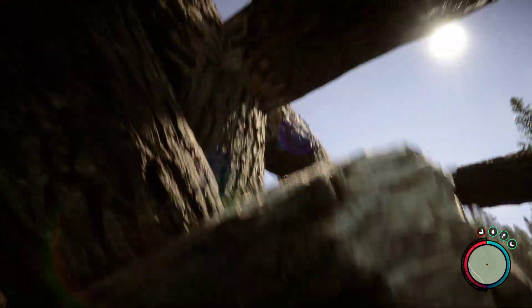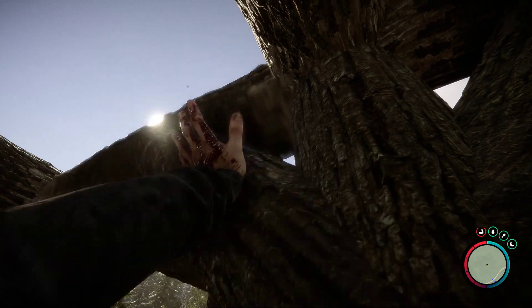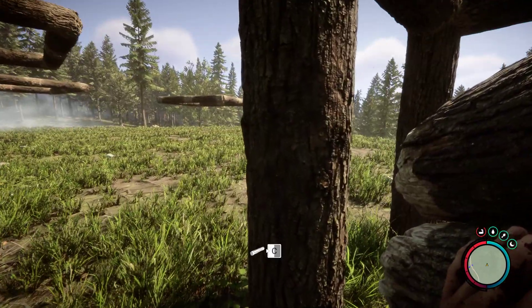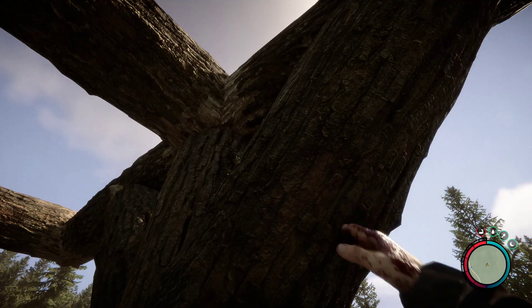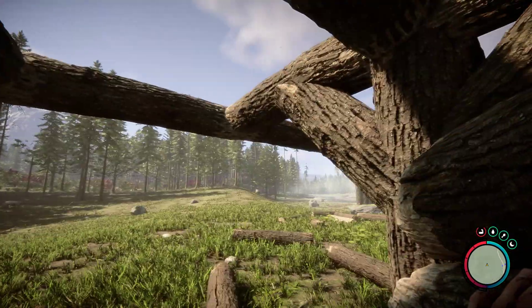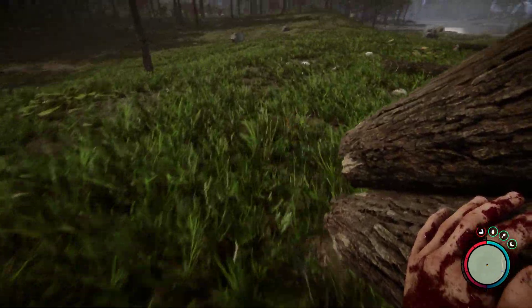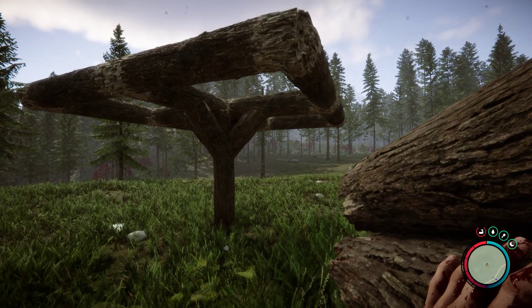I'll come over here, remove this, and take out that one. I'll do the same thing over here. The order is important — move that and that. Then I'm going to come over to this one, place this, remove that one, place this, and remove that one. I've got most of the corners cleared up. This one's a bit of a challenge, but I'm going to remove those and place this one in here.